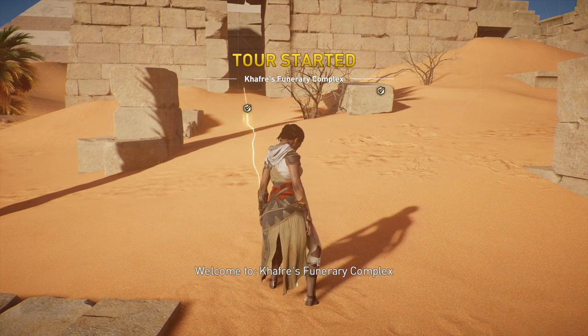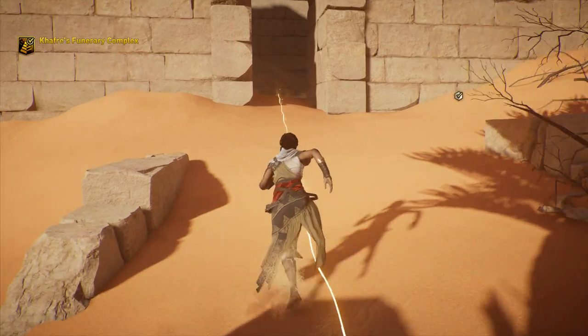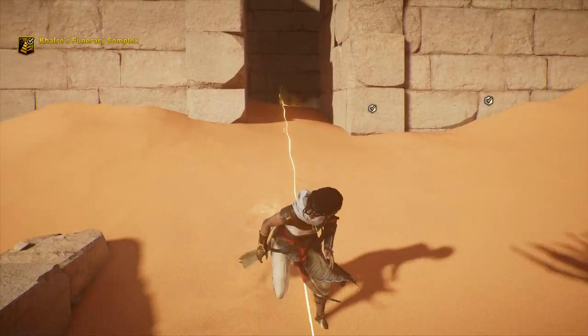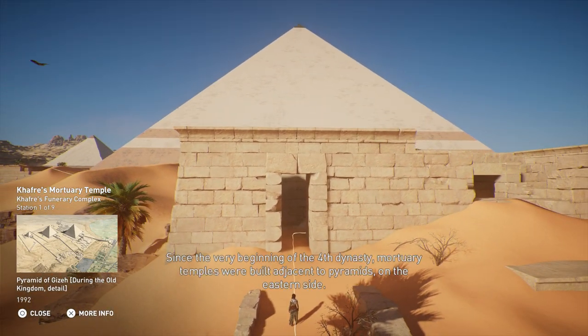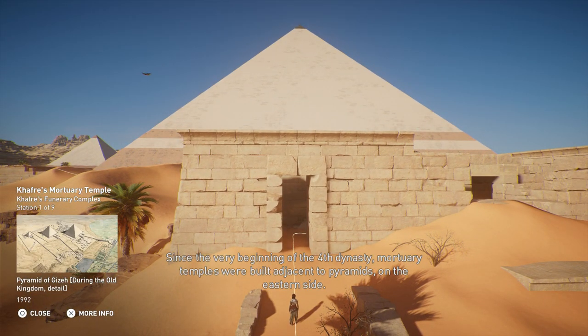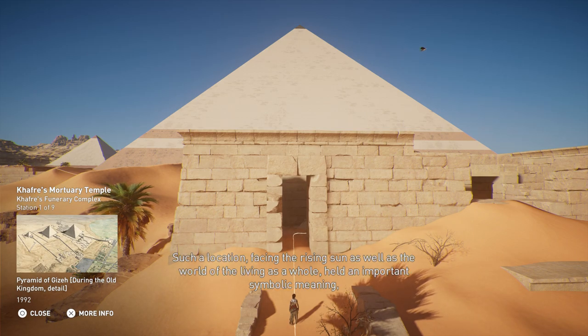Welcome to Khafre's Funerary Complex. And apparently I need to interact. Since the very beginning of the Fourth Dynasty, mortuary temples were built adjacent to pyramids on the eastern side. Such a location, facing the rising sun as well as the world of the living as a whole, held an important symbolic meaning.